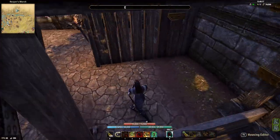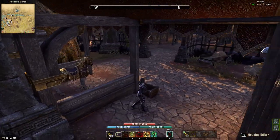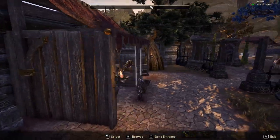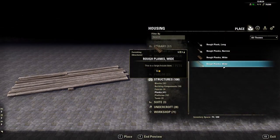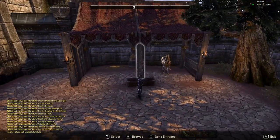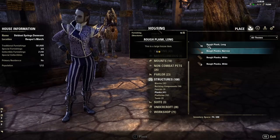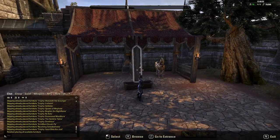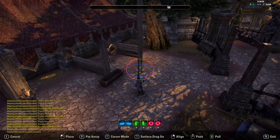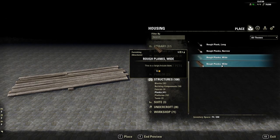All three of these are the Rough Planks Wide. In the middle here, just as support beams so it actually looks like a stable structure, I have some Narrow Beams — Rough Plank Long ones. I've got three of those: one on the side there, another one on that side.